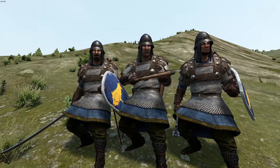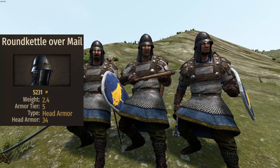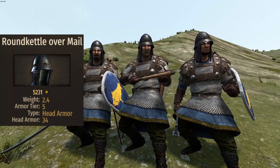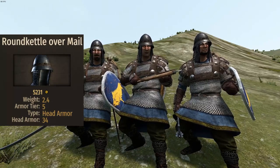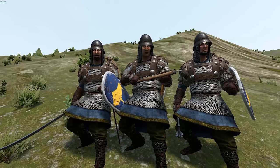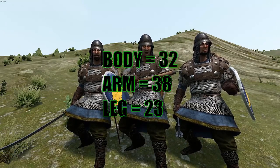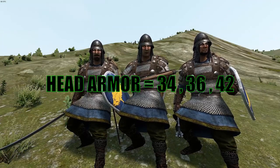Going back to the helmets: for template 2, the helmet is the Round Kettle Over Mail. This can be confusing because there are two helmets called the same name in both the data files and the game. The difference is that one has 34 armor and the other has 42. The 34-armor version has no metal or leather stripes on the back of the head. The 42-armor version can be noticed by the leather stripes on the back of the head. With all armor sets covered, three armors never change in the Sergian Crossbowman: body armor is 32, arm is 38, and leg is 23. The only thing that changes is head armor, which can be 34, 36, or 42.